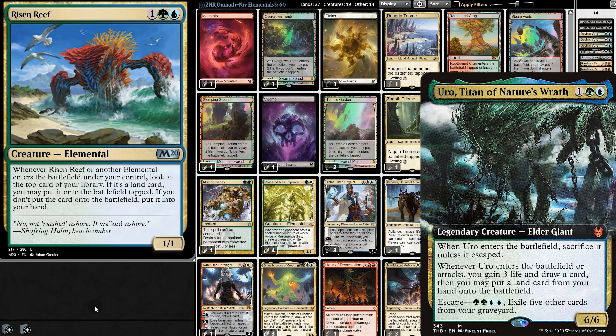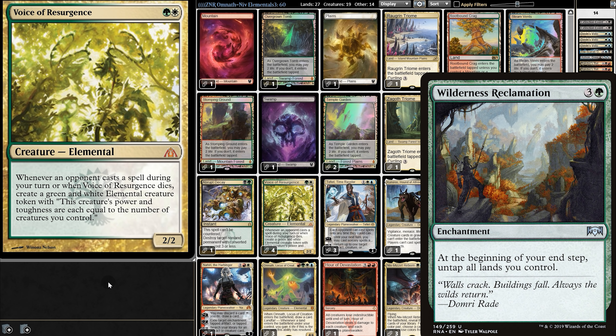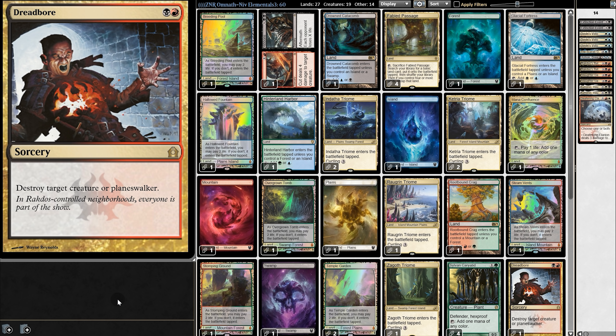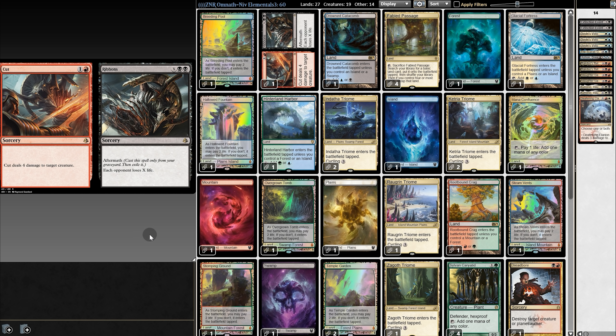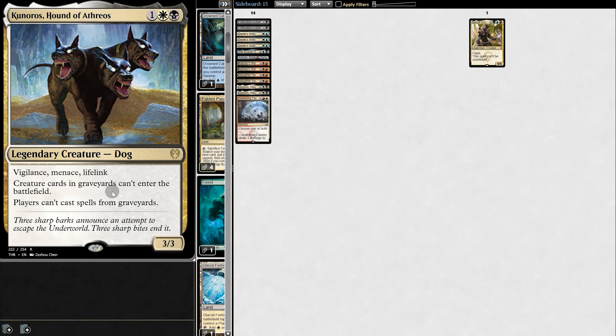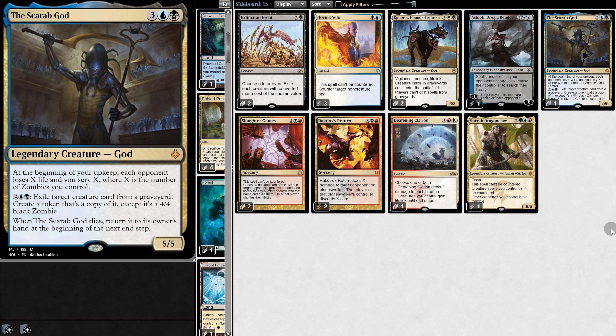So that brings us to the question: how do we justify adding Omnath to this deck? That brings us to daddy's newest creation. For the most part it is still a typical Niv Delight deck, but now we have a very strong emphasis on elementals — with four Voice of Resurgence and four Risen Reef. Whenever Risen Reef or another elemental enters, we either draw a card or play a land from the top of our library. In other words, if we first play Risen Reef and then Omnath, we could immediately hit a land and make the best of Omnath's landfall ability. Now we do lose Uro for Risen Reef, but I really don't feel like we're losing much. Compared to most decks that run Uro, Niv doesn't put that many cards into the graveyard, so reanimating Uro just doesn't really happen that much in this deck, especially when you need double green and double blue in a five-color deck.